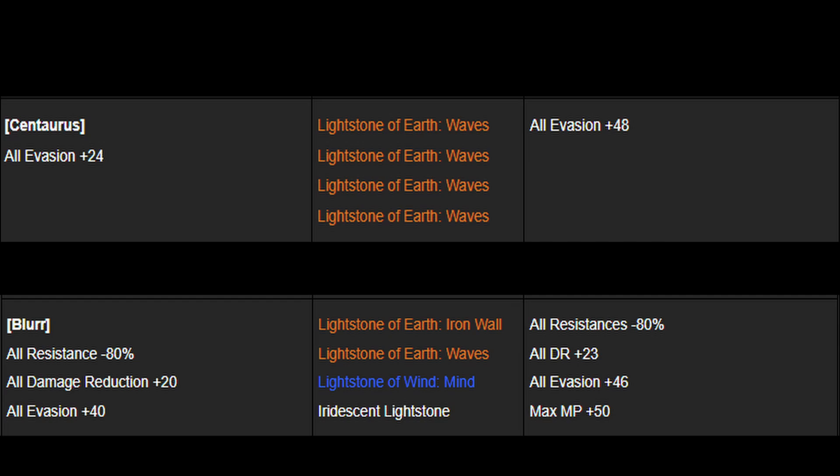For evasion players you will either run the Centaurus set — 48 all evasion — or another set I've heard mooses use, called the Blur set, which boosts your evasion and DR at the cost of losing 80% resistance.